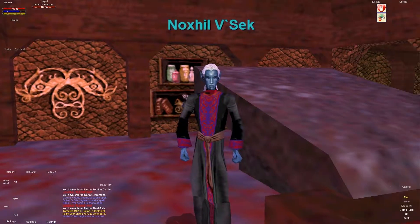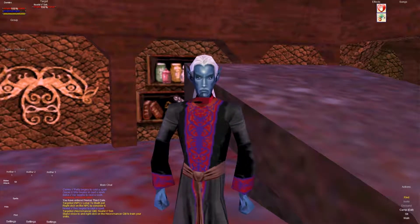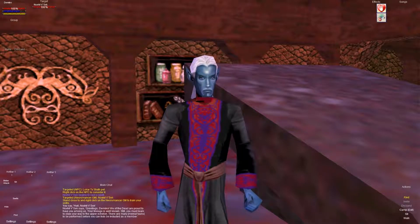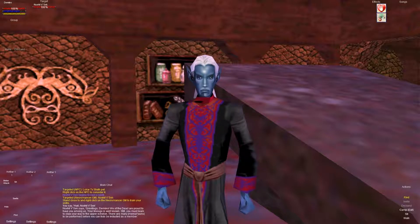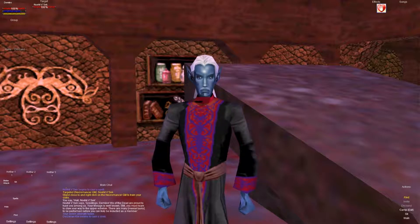Now you're going to need to select him and get pretty close — sometimes if you're too far away it won't work. Say 'hail' and he says 'Greetings, DeMuro. We of the dead are proud to have you amongst us. Your lineage is well known. Still, you must learn to claw your way to the upper echelon. There are many menial tasks to be performed before you can truly be inducted as a member.' And 'menial tasks' are in parentheses — that's always a sign of a quest in this game. You can't just click a bubble to accept the quest; you literally have to type it out.